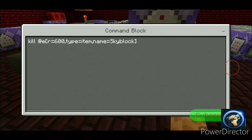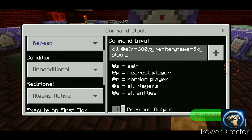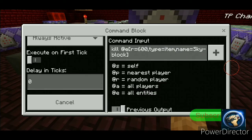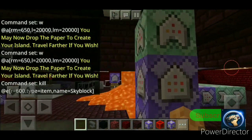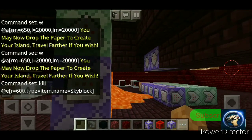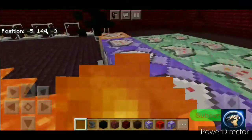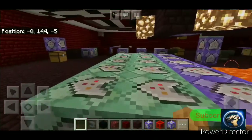Kill @e, argo 600, type equals item name equals Sky Block — or repeat, always active. So this kills whatever item equals Sky Block. So if someone tries to destroy spawn by throwing the Sky Block thing, it kills it so no one can destroy the spawn area.